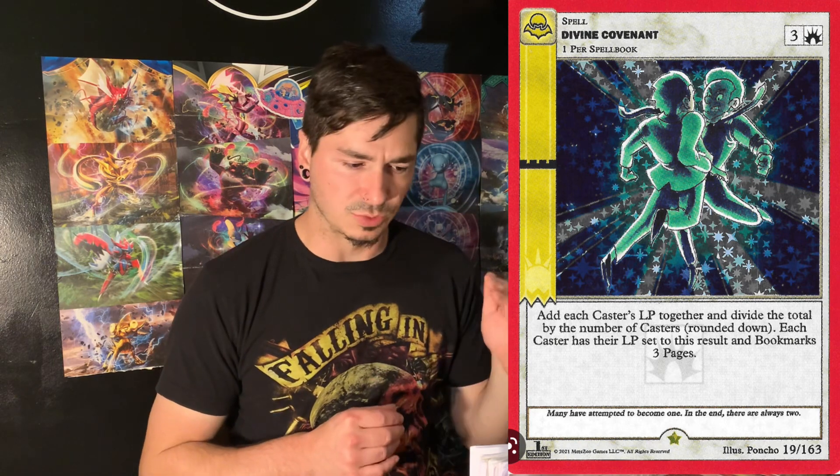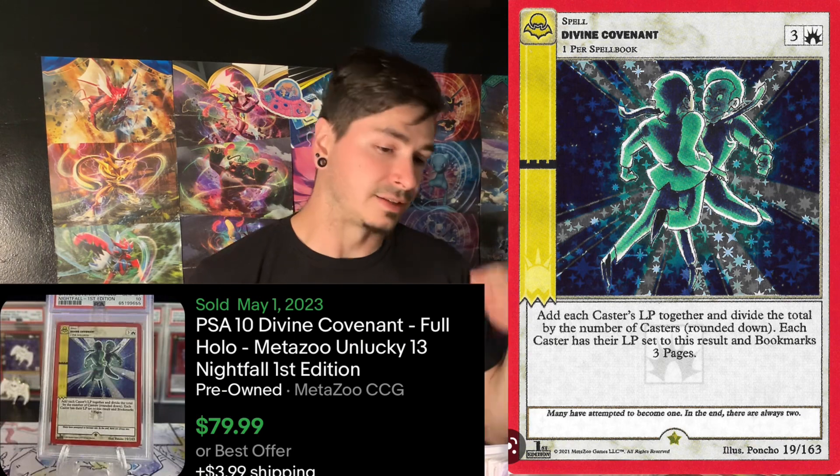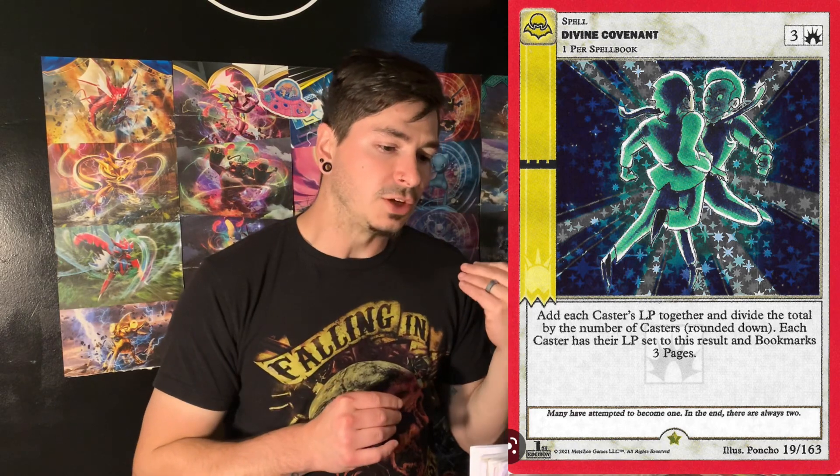Divine Covenant is the second one, with a market of $1.12. It's got a pop of 21 — one of the lower ones for sure. A PSA 10 sold for $79.99. What's weird is a lot of the MetaZoo sets I've been doing — you're seeing full hollows sell for $20 at a steady rate, like reserve list and Obnoxious 9 second edition, and even the Wild 7s. You don't really see higher value. But these all sold for way more than a lot of the other sets.